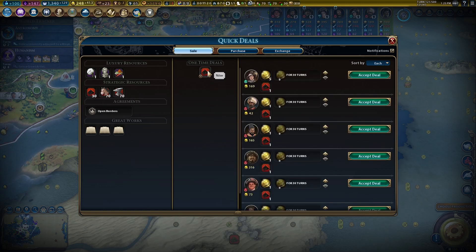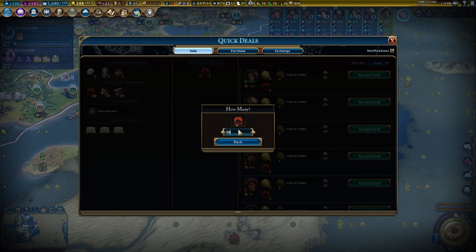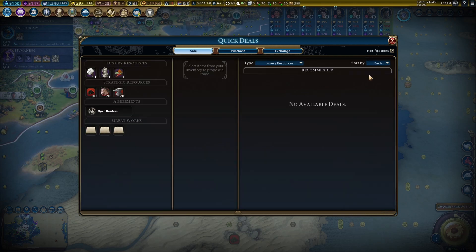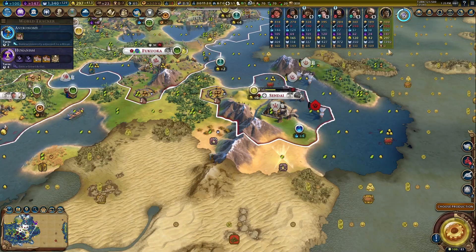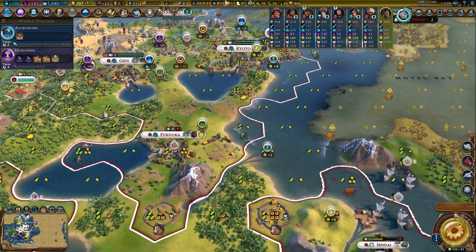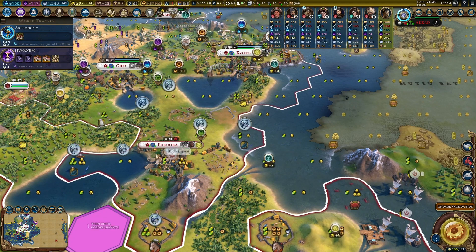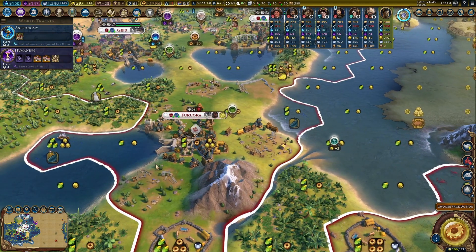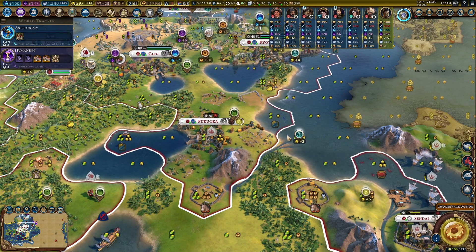I'm going to give up some niter — I'll make sure I have 10 on hand always and sell the rest. Our gold position is getting better but it's far from optimal. Fukuoka is still losing population, and hopefully when these districts come online it'll be in a good place. Definitely need to put a harbor down as soon as it's 10 pop — that's the priority.